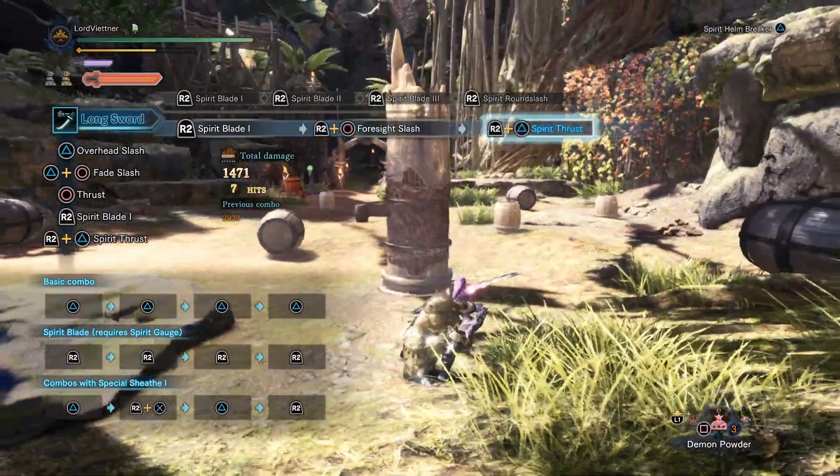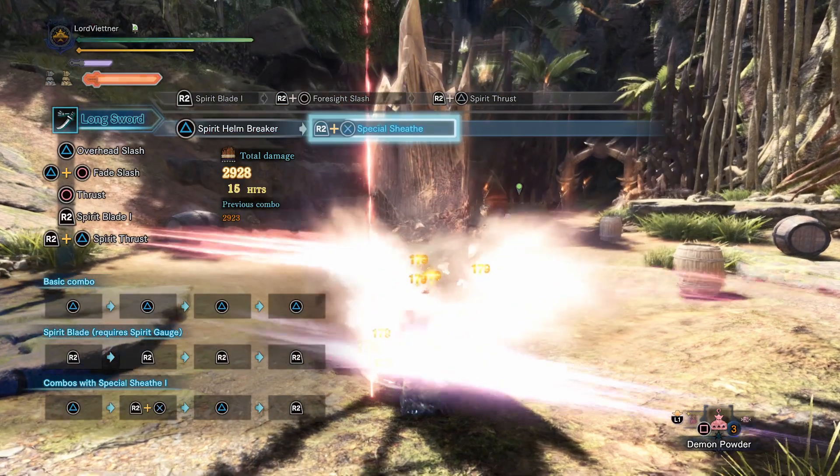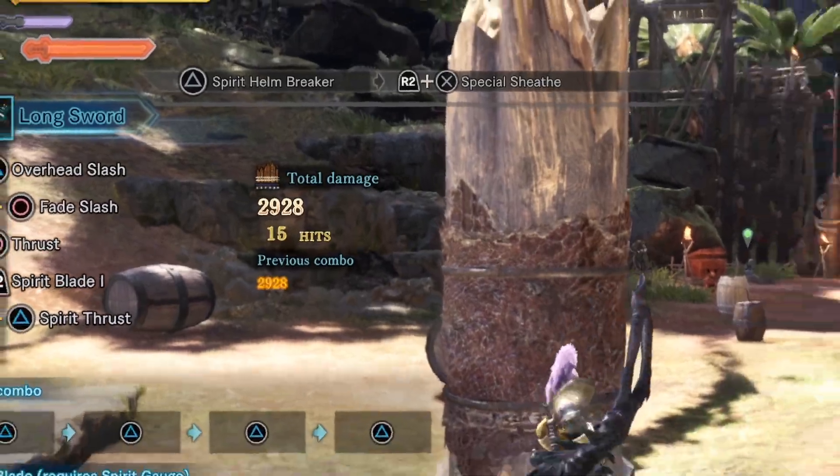We do a full red Spirit combo, and then an R2 draw attack into a Helmbreaker. As you can see, this hits for a total of 2,928 damage with the Alatreon Longsword.